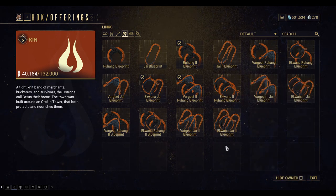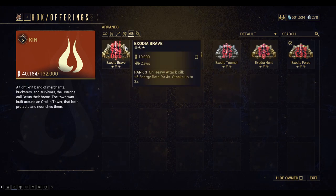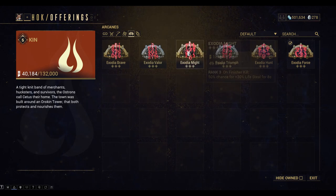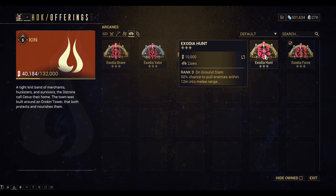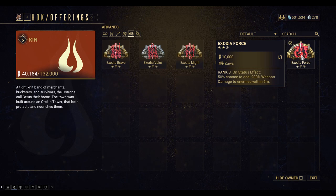Alright, so that's all the Links. Lastly we can take a look at the Arcanes: on heavy attack, plus five energy for four seconds, plus 200% additional combo count chance; on a finisher kill, 50% chance for plus 30 lifesteal over eight seconds; 50% additional combo counter chance; 50% chance to pull enemies within 12 meters into melee range; on status effect, 50% chance to kill, 200 weapon damage to enemies within 6 meters.